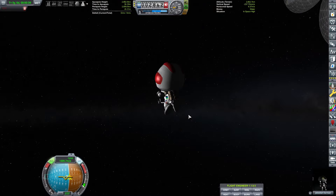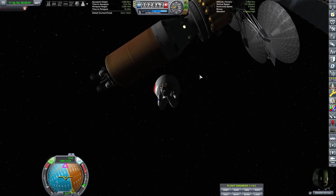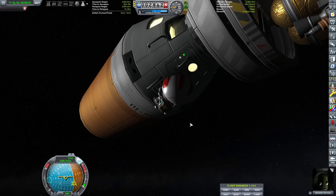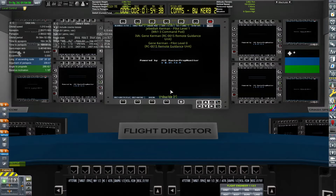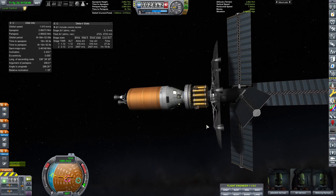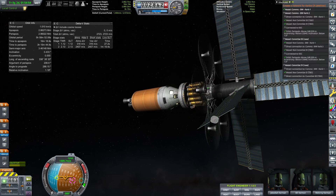Jebediah very bravely dons his EVA suit and heads out to do the most difficult EVA mission we've done so far. It's a dangerous maneuver at keostationary altitude — he took all his force and slammed face-first into the side of the rocket, potentially breaking his helmet and spinning into the void. But he managed to regain control, grab back onto the ladder, and board the craft. Successfully, the solar panel on top is now catching light and our batteries are charging again.